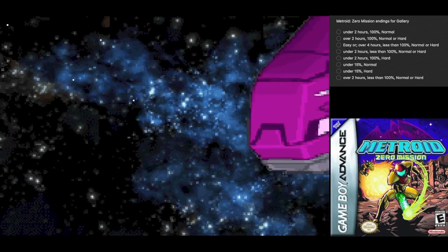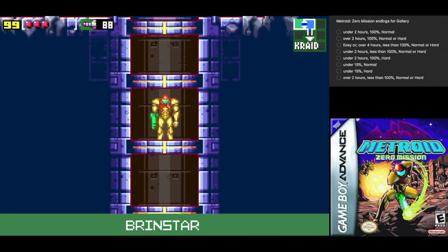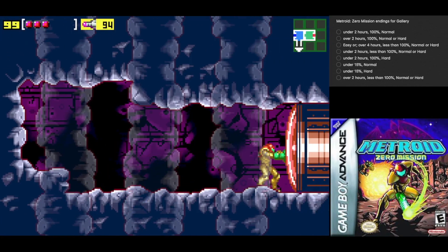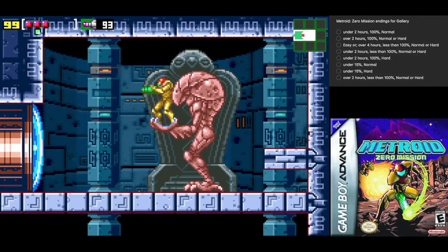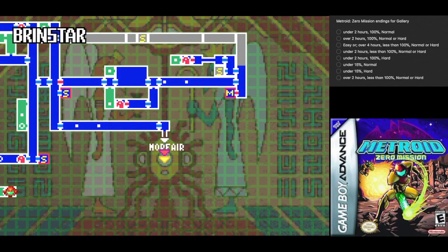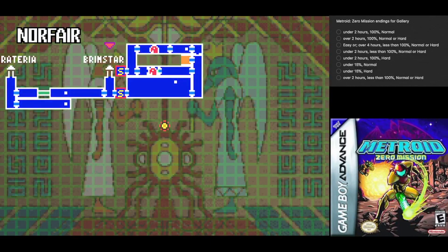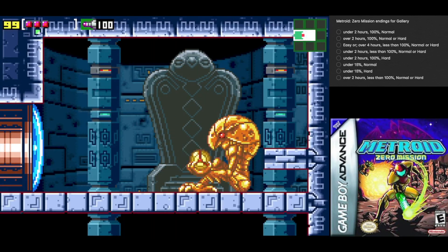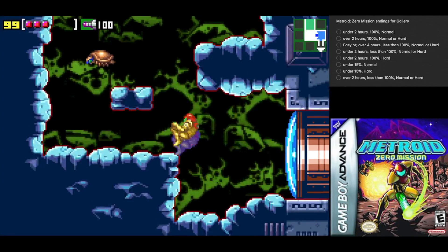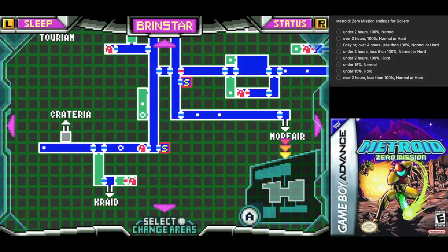I'm gonna take a good guess as far as what that's supposed to be implying — I think Mother Brain sent a message to Ridley saying that Samus has returned to Zebes. Anyways, the only thing over this way is another Chozo statue that'll tell you where to go next. There's only one place to go really — all the way down there. Oh, I want to get an item early, I really do, but I'm gonna hold off.